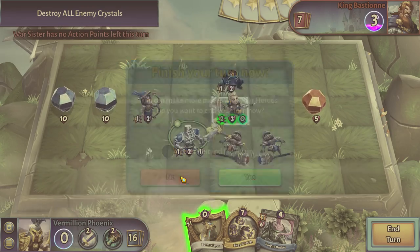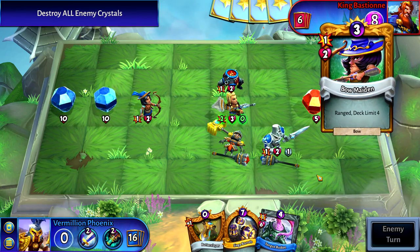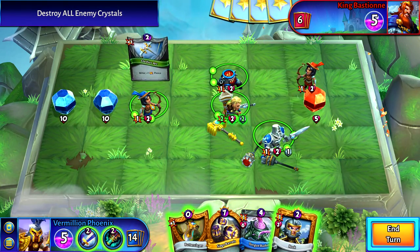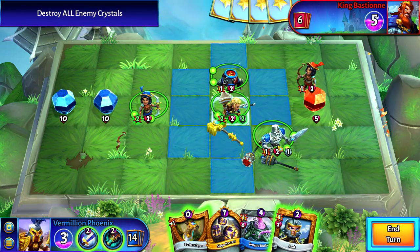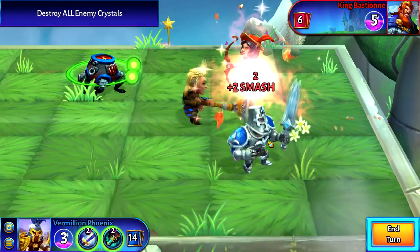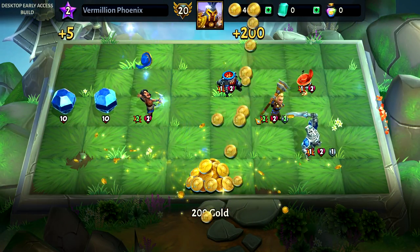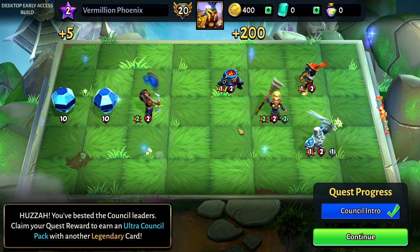He can move. Almost deleted my own dude. They can attack but it doesn't cause anything particularly ridiculous. Bow Pierce one. We should be able to finish this now. One attack there — instant death there. Two plus two Smash, so four damage. Another 200 gold. You bested the council leaders — claim your quest reward to earn an ultra council pack with another legendary card.